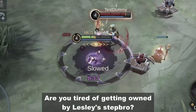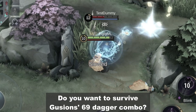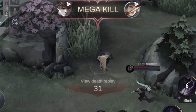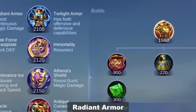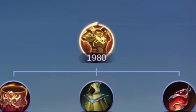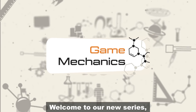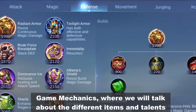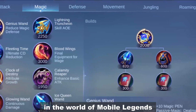Are you tired of getting owned by Lesley's Step Bro? Do you want to survive Gushon's 69 Dagger combo? Introducing Radiant Armor! Hey guys, what's up? Welcome to our new series, Game Mechanics, where we will talk about the different items and talents in the world of Mobile Legends.